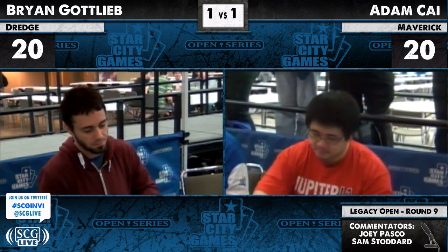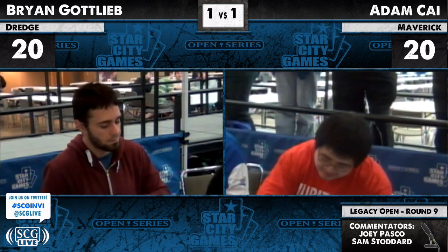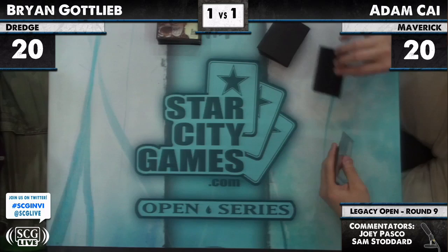We saw Adam in that game from his body language — he was playing very slowly and deliberately. I don't mean slowly in a bad way, just very deliberate with his actions. Even with that kind of thinking, he accidentally forgot about his own Thalia a couple of times. I think that contributed to the deliberate thinking — wait a second, I have Thalia in play, I can't cast Green Sun's Zenith the same way as I'm used to.